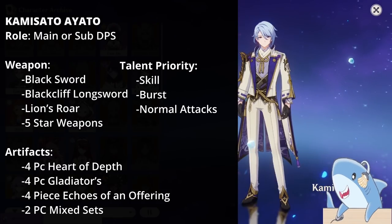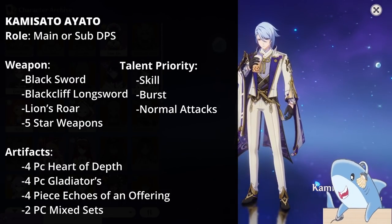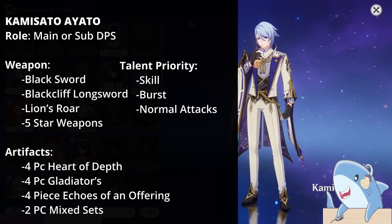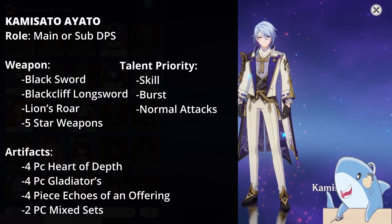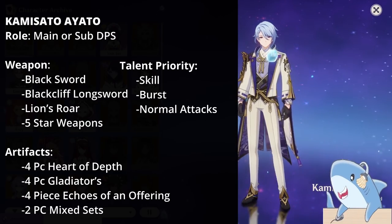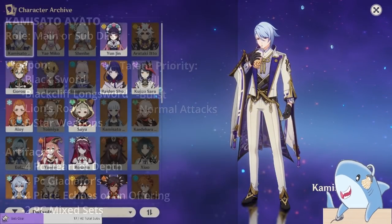For weapons, you can give him the Black Cliff Longsword, the Black Sword which is the Battle Pass weapon, or just about any 5-star weapon works as well. If you want to run him in an Electro Charge team, the Lion's Roar is also a good choice. Focus on leveling his Elemental Skill first, then his Elemental Burst, and then his Normal Attacks.